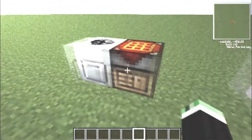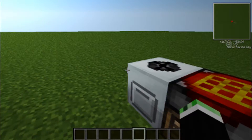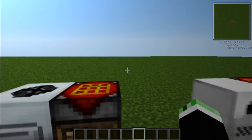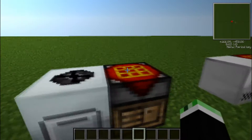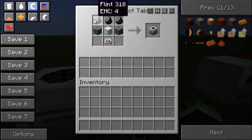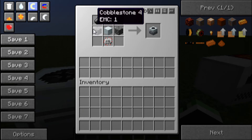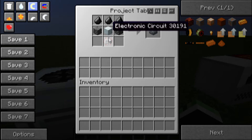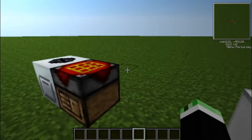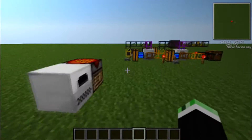Hello there and welcome to my first tutorial. What you're watching now is a tutorial on the macerator and how to build it. Three flint across the top, two cobblestone, one of these kind of blocks, and an electronic circuit. If you're just here for the macerator, here it is over here.